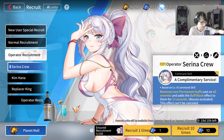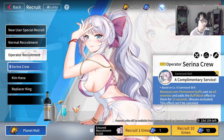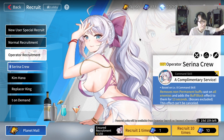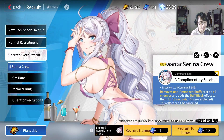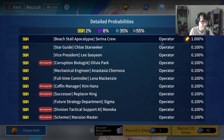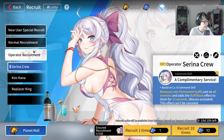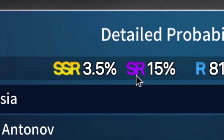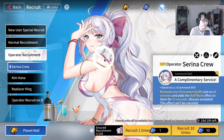A lot of players have been looking forward to it too. Unfortunately, pulling on an operator banner means you consume quite a lot of blue tickets, and it uses the same currency as normal recruitment. The probability of getting an SSR operator is slightly lower — SSR is at 2% and SR is 8%, whereas normal recruitment is 3.5% for SSR and 15% for SR.